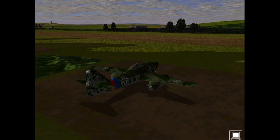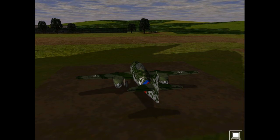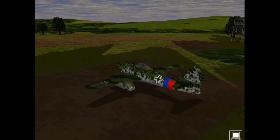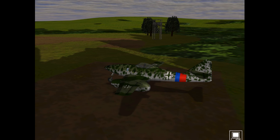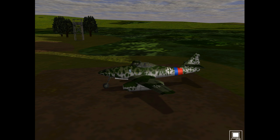Heinz Bar would, on 26th April 1945, become commander of the elite ME 262 fighter unit known as Jagdverband 44, after Adolf Galland stepped down due to injury. Anyway, enough about the airbase — let's get on and have a good look over this ME 262.